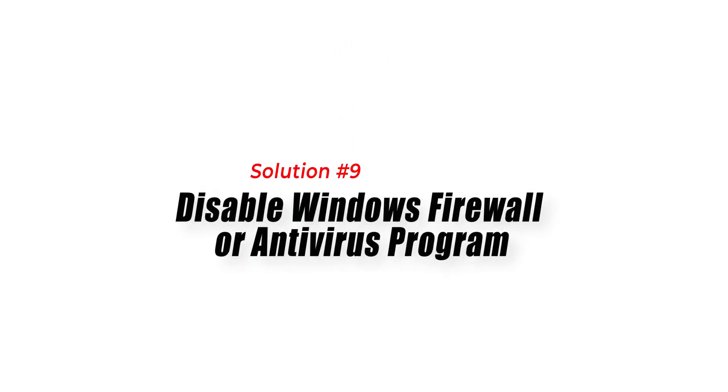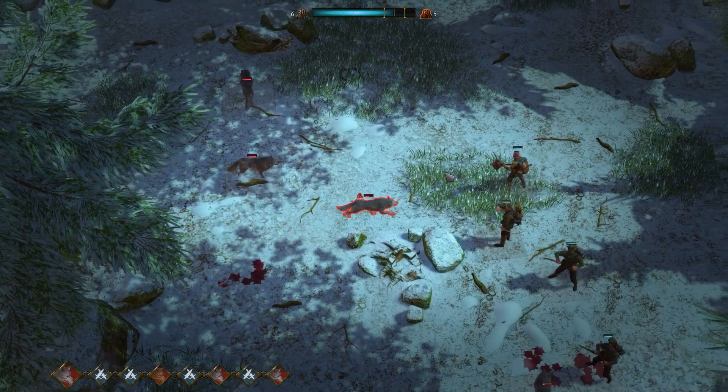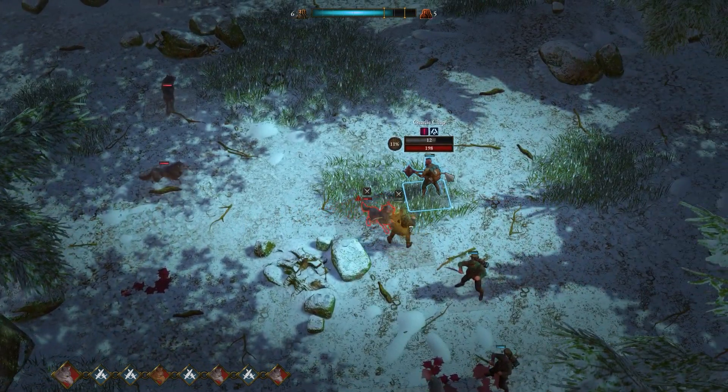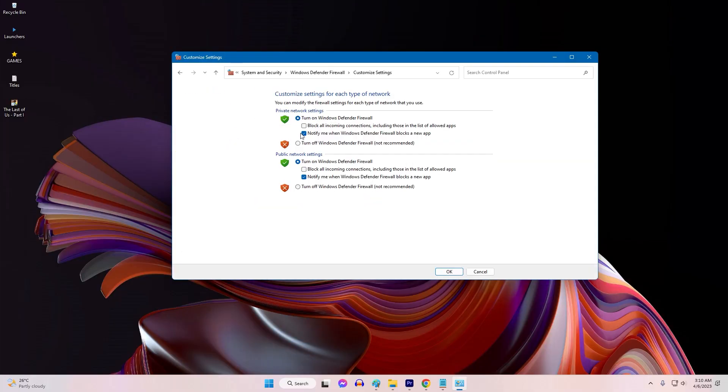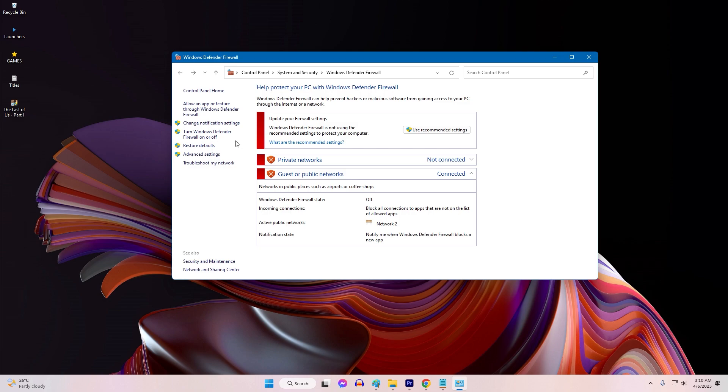Solution 9: Disable Windows Firewall or Antivirus Program. Sometimes the Windows Firewall or Antivirus Program may interfere with the game and cause it to crash. Try disabling the Windows Firewall or Antivirus Program temporarily and check if the game still crashes.